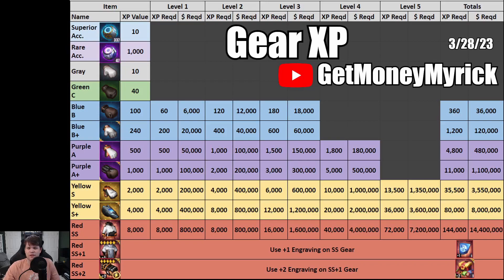Anything that's grayed out here is something you cannot level up — the accessories used just for XP don't level up, and gray and green gear can't level up either, so that's really only for early game players. Most people will pretty soon be looking into the SS gear, and that's the kind of gear you'll be looking at leveling up. Just so you're aware, purple gear only goes to level four — it doesn't have a level five — and gray and green can't level up at all.